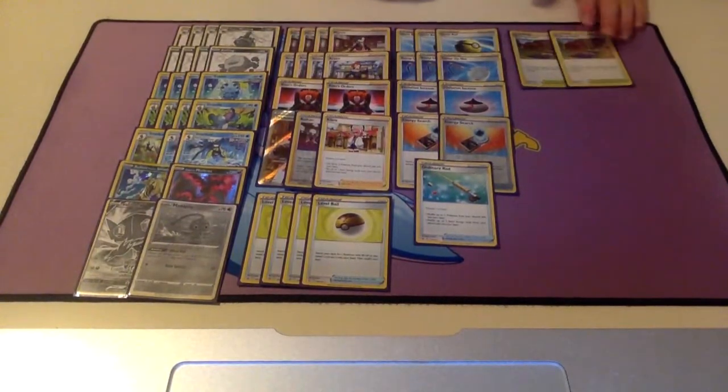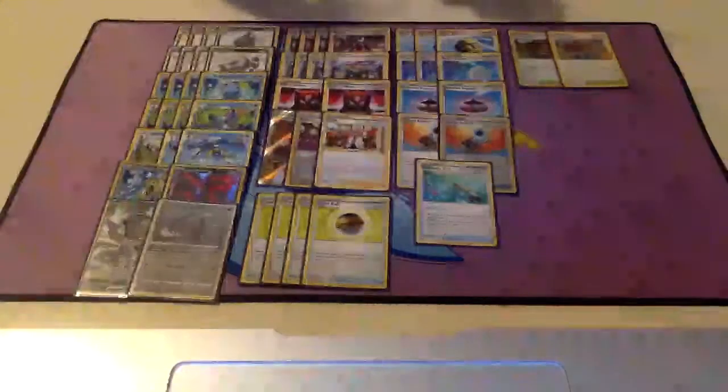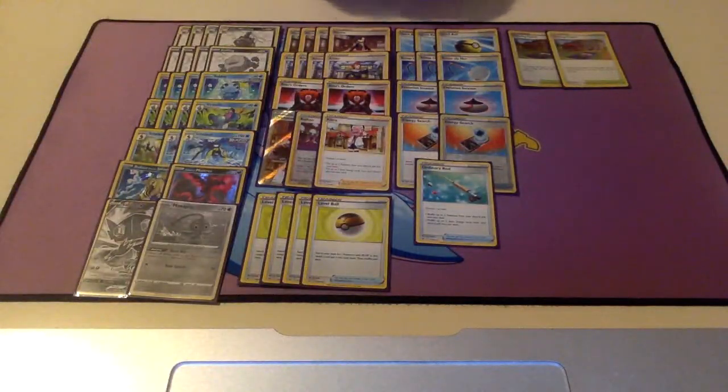For Stadiums, we have two copies of Training Court, because Path to the Peak does shut off our Radiant Hisuian Sneasler. But if we're able to counter the Path on the same turn we use Severe Poison, it'll still knock out a Sobble and still do at least 60 damage in between as our opponent plays Path again. Then it'll do 40 coming back into your turn — but 100 damage total, still not bad.